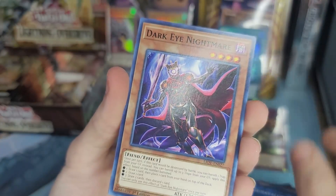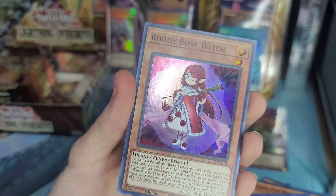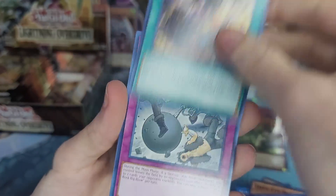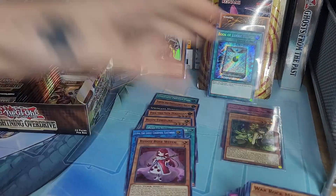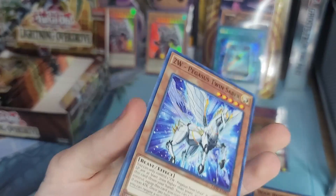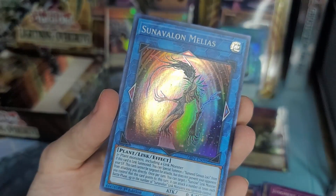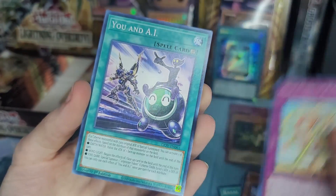Sun Avalon, Daphne Dark Eye Nightmare - that is a name. Ruddy? Is it Ruddy or Rudy? Ruddy Rose Witch - oh my gosh. I was thinking of the rapper Roddy Rich, it's kind of funny. Ruddy Rose Witch - that is not easy to say. We got Sun Avalon Melias - very cool card art, I love that. Black Eyes, Amaze, You and AI, Eight Eye. Alright, left side - let's see.